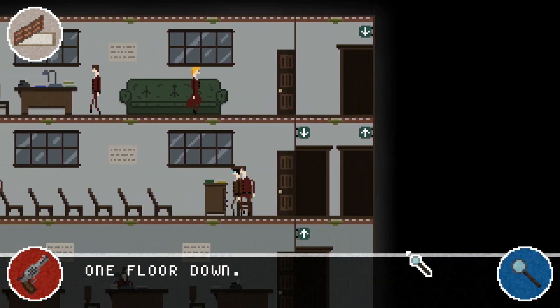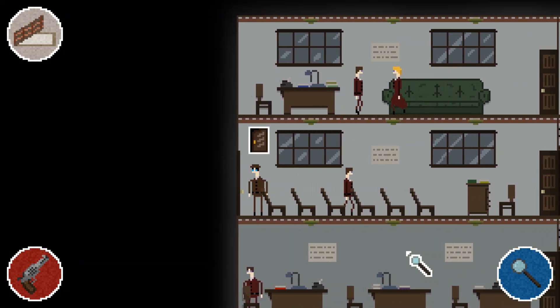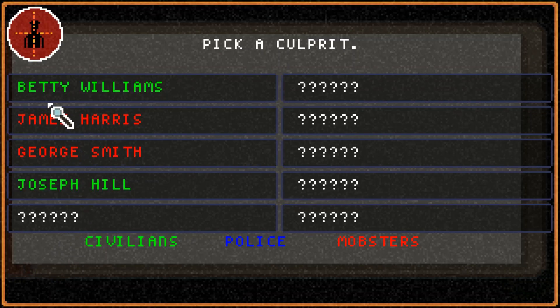Looks like we're finding a lot of clues here! Thanks to the mob, we've found quite a few clues and have a few names to work with. I should note that currently there aren't any red herrings or distraction clues, so we know for a fact that the killer is definitely going to be female. There are three different factions inside the game: the police, the civilians, and the mobsters.